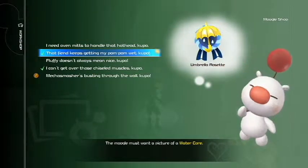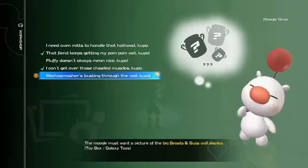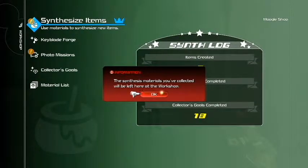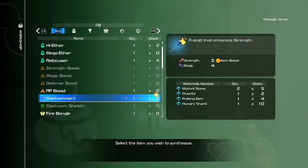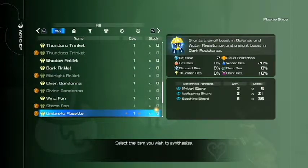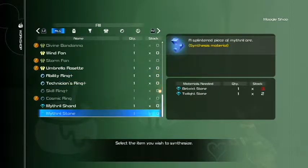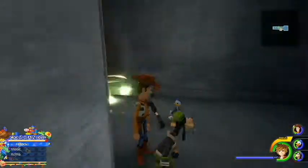Photo missions — umbrella rosette, cosmic ring. Big beasts and bugs wall display. Any new synthesis items? Warhammer plus — that would probably be good. AP boost. Here's the one — grabs a small boost in defense and water resistance, slight boost in dark resistance. Maybe — nah, it'll be fine. I got a prize postcard.